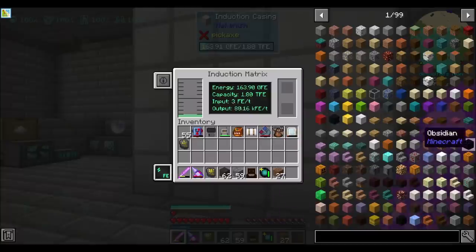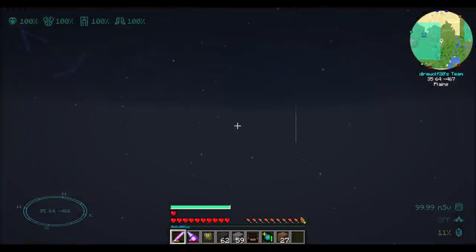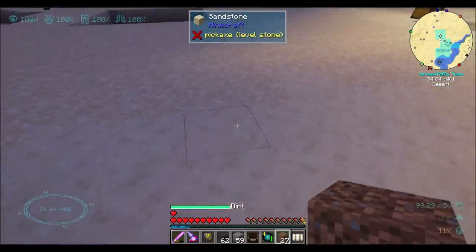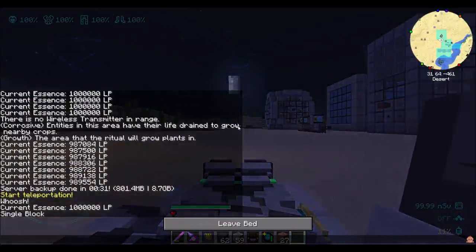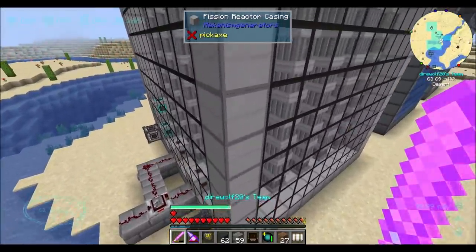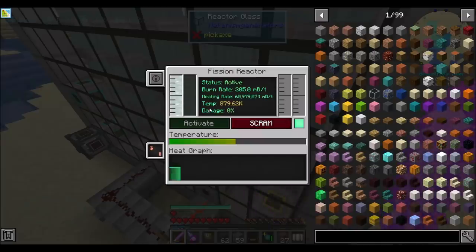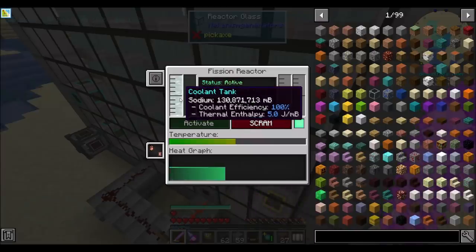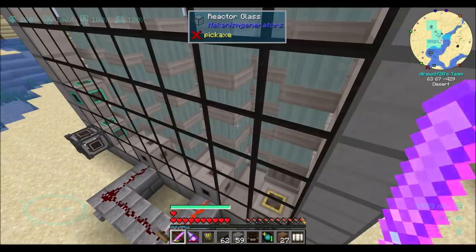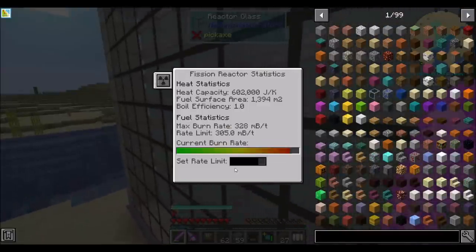Now that so much time has passed, I want to go peek in on my reactors out in my Mekanism area just to see how things have been. We're sitting on 163 billion RF. It's funny seeing that green bar be so low and thinking you're almost out of RF, then remembering that almost out of RF is 160 billion. I should be cool to run this at 305, and he is nice and stable. The coolant tank is full running at 305 heat — that means we've got a lot of sodium backlogged. Looks like it's breaking even on heating up superheated sodium.